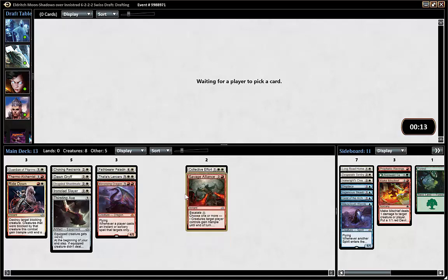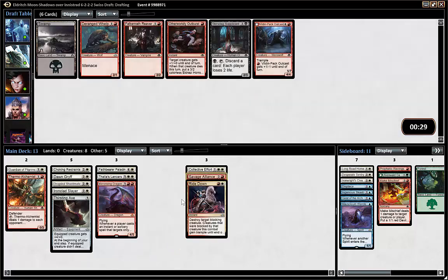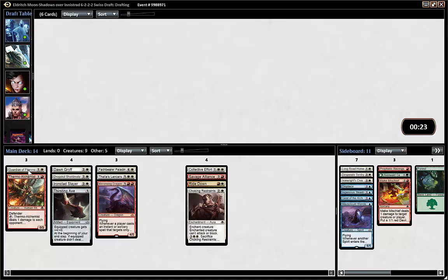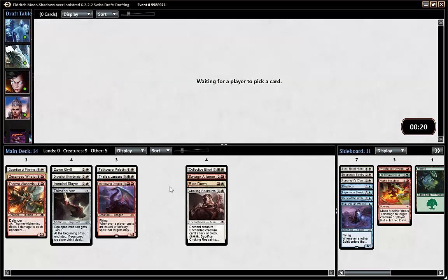We can move away the spells. We see the curve of creatures — Savage Alliance, Collective Effort, Rhydon — very good spells all of them. Red is weirdly open because it's the best color I think in the format.